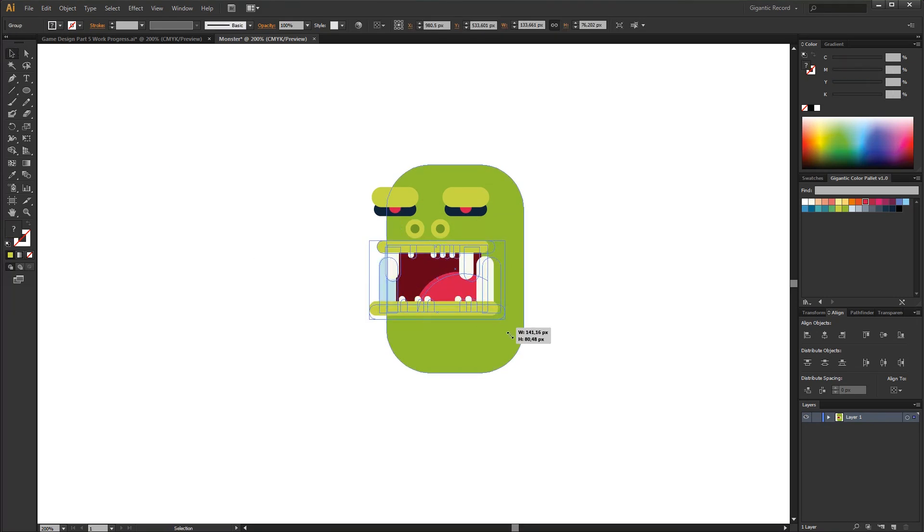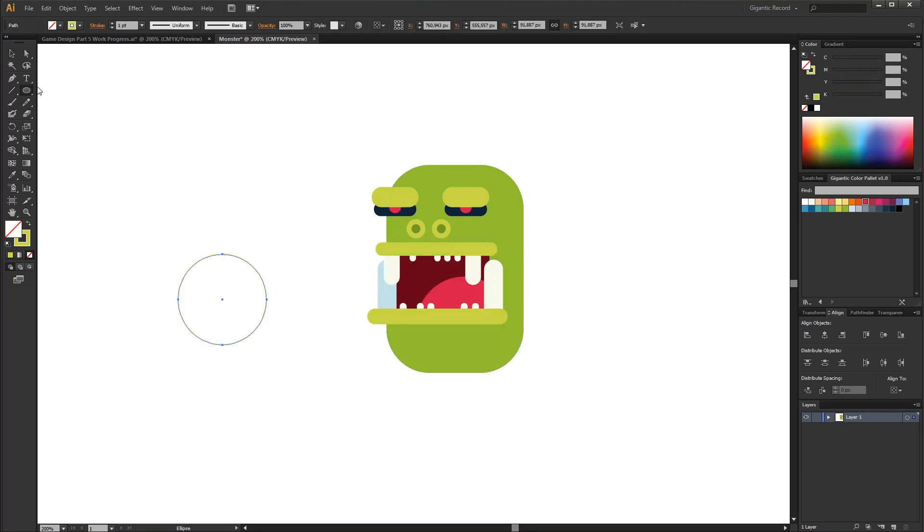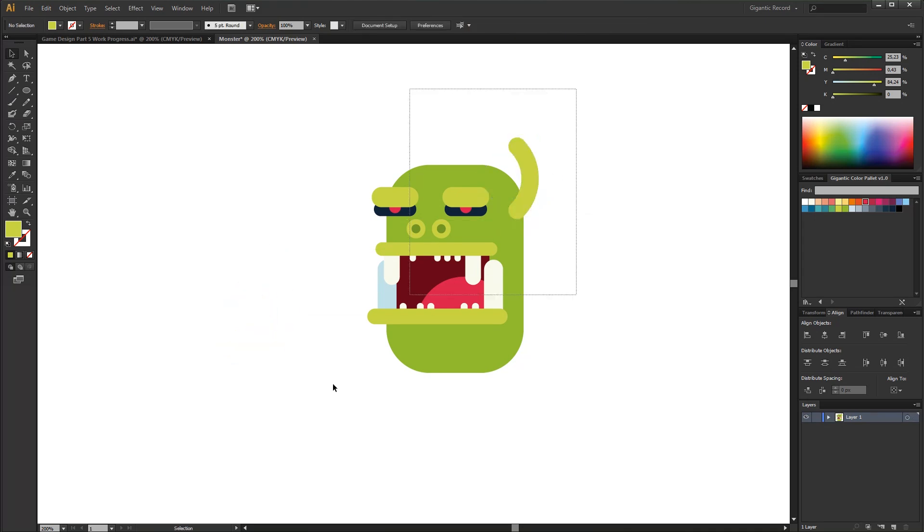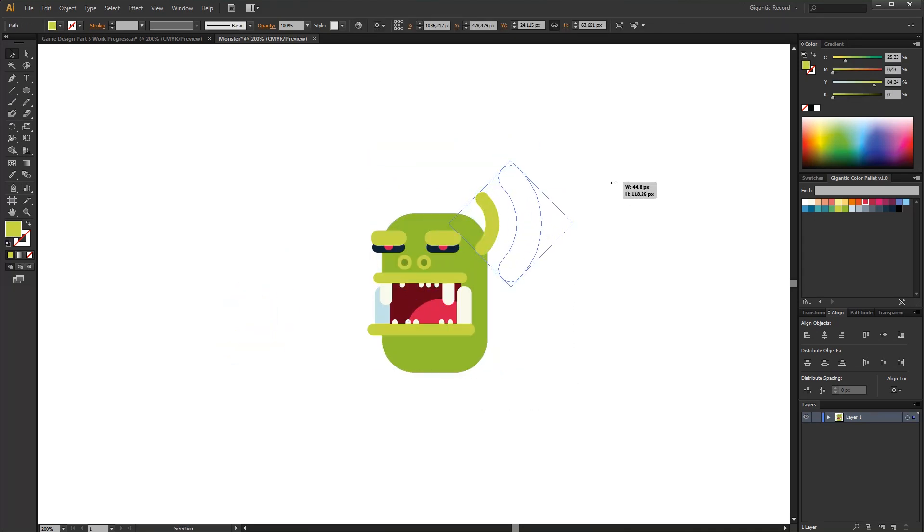The mouth can be a bit bigger. The second recognizable part of the monster are horns. The horns will be made from an outline. Like I said, I want to achieve this scary look, so I need huge horns.